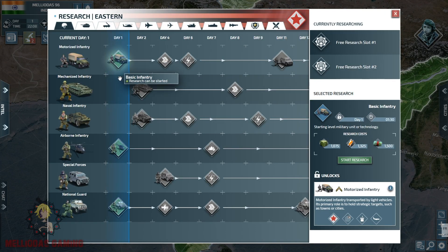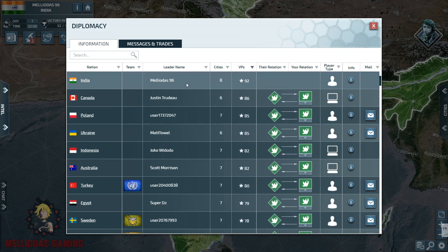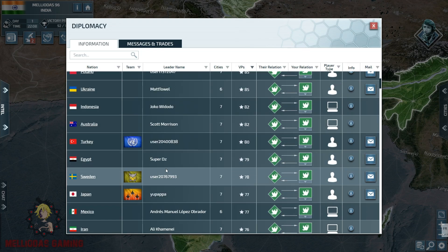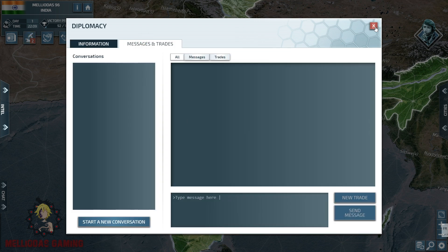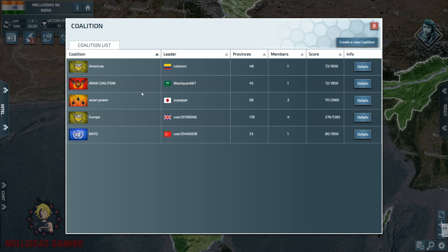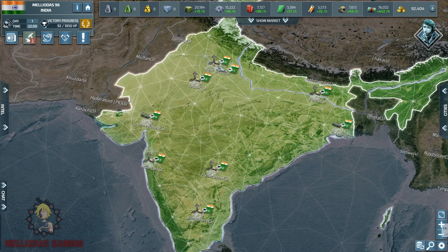This is the research panel — I am going to explain this also in another video. This is the diplomacy section where we can see our relationships with other nations, text them, and change our status with them. This is the alliances panel and the events — whenever you are in a battle or something, everything will appear there.